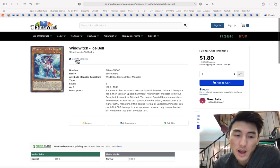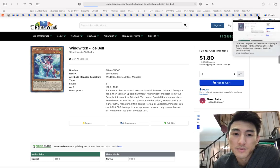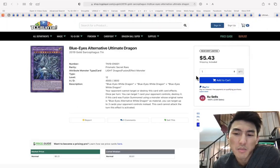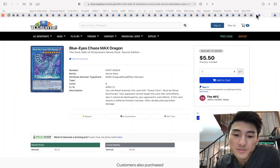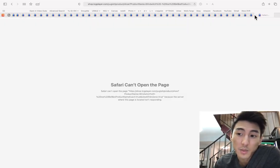Going back to When the Wind is Blowing — secret rare is the highest rarity, still two bucks a copy. Blue Eyes Alternative Ultimate Dragon is $5.50. Blue Eyes Chaos Max Dragon is now $5.50 — hoping both of those go up.